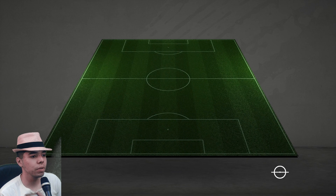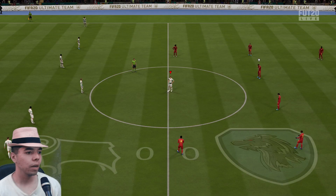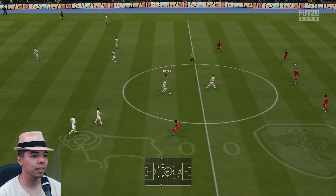Alright, first opponent. He's got Lucas Moura and Felipe Anderson — 92, that's a Team of the Season card. Also Boateng, DaCosta, Hirving Lozano. I wonder if he's going to play Conte at striker — Conte and Goretzka is going to be difficult in midfield. Alright, I need to win games. I haven't qualified for the last seven weekend leagues.